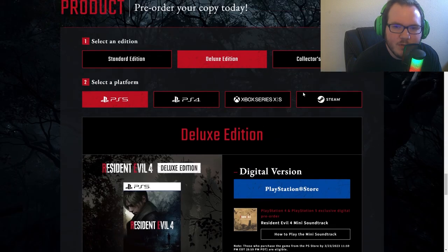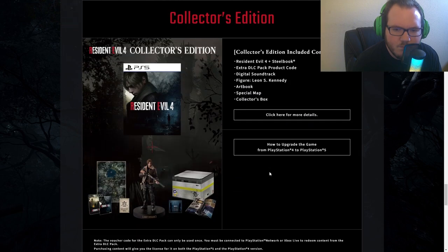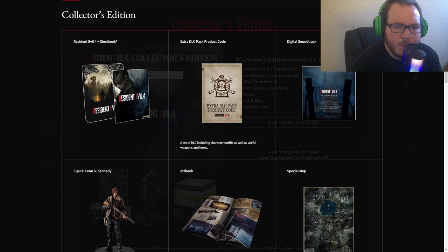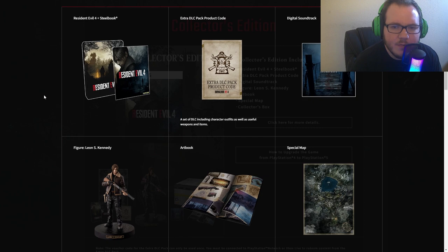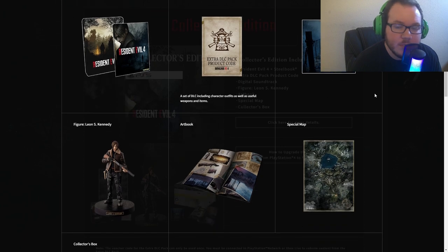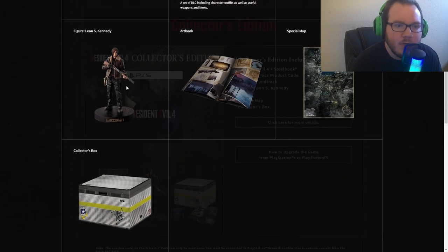The collector's edition is going to come with the Resident Evil 4 steel casebook, which you can see here. It comes with an extra DLC pack product code covering all the outfits we just talked about, a digital soundtrack for the game, and a Leon S. Kennedy figure — a statue, which is really cool.